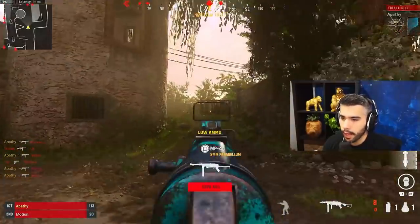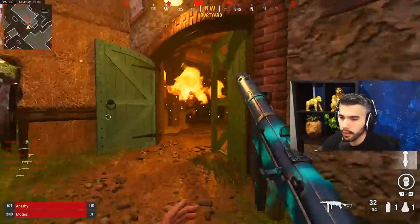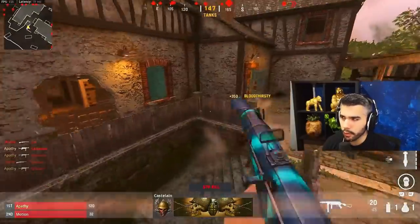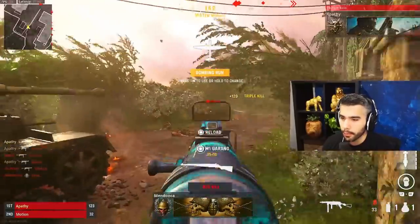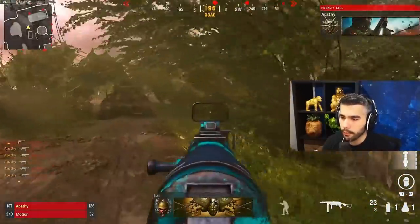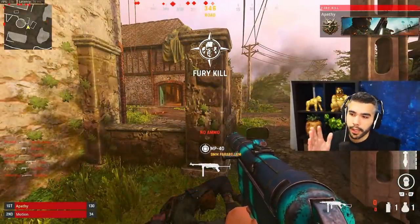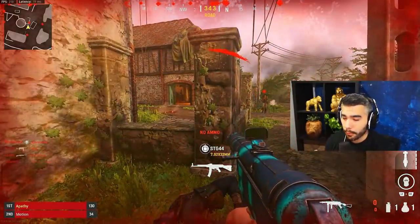Tip number five is grind time and play time. There's no shortcut to having really good aim. All the tips I've given you point you in the best direction, but you still have to put in the hours. The time when my aim was honestly the best was when I was putting an insane amount of time into Call of Duty — mastering recoil, mastering the game, just shooting a lot. If you apply everything I told you, you can improve much faster, but it still takes time and dedication.